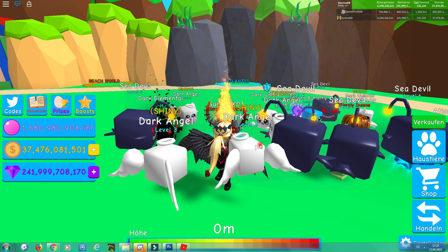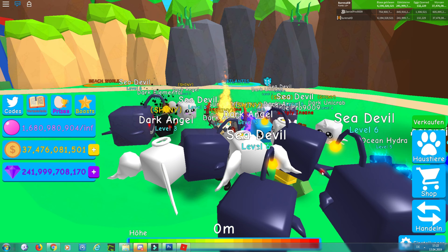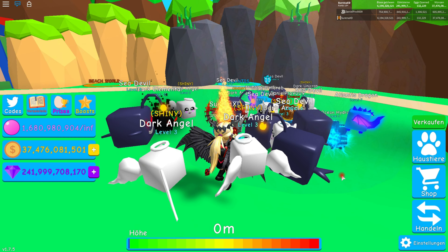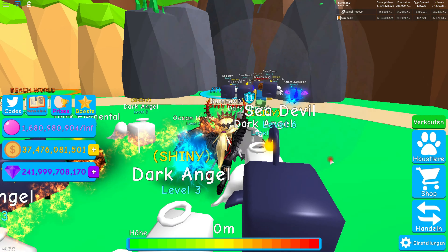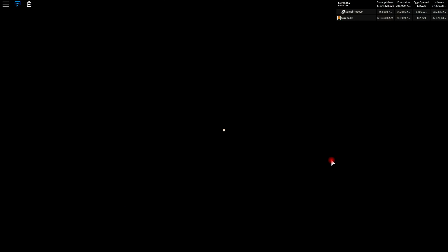Hey, Serena here. Hello everyone, it's danielpro9009 here. I know this is not really a zombie attack video, but we do play other games. Today we're gonna be taking a look at the new Bubblegum Simulator update. They added the Atlantis world, and it costs like 20 million shells from the beach world. Let's go in it.